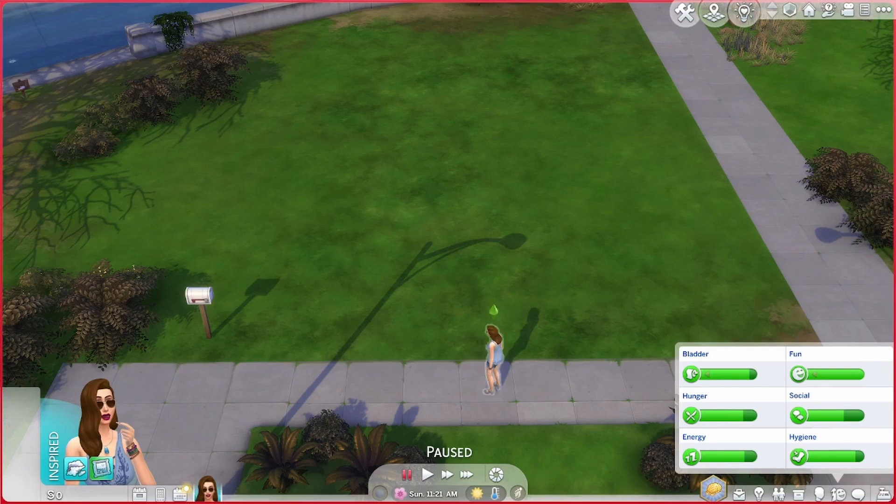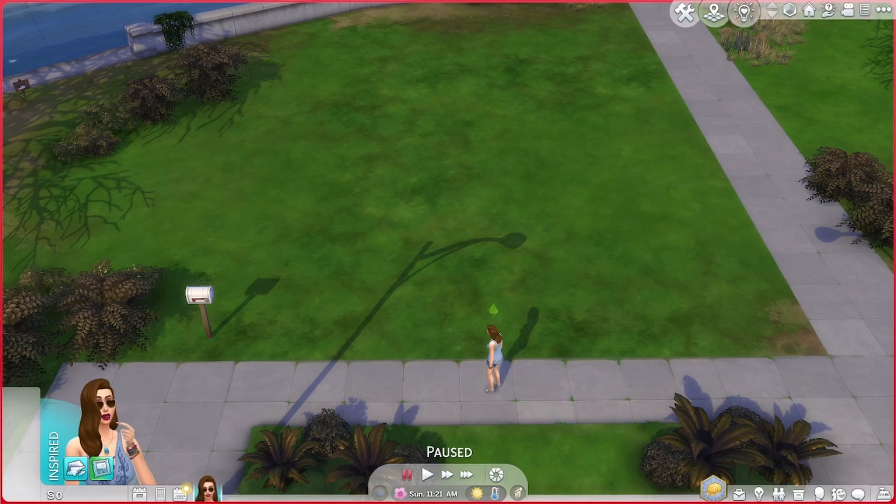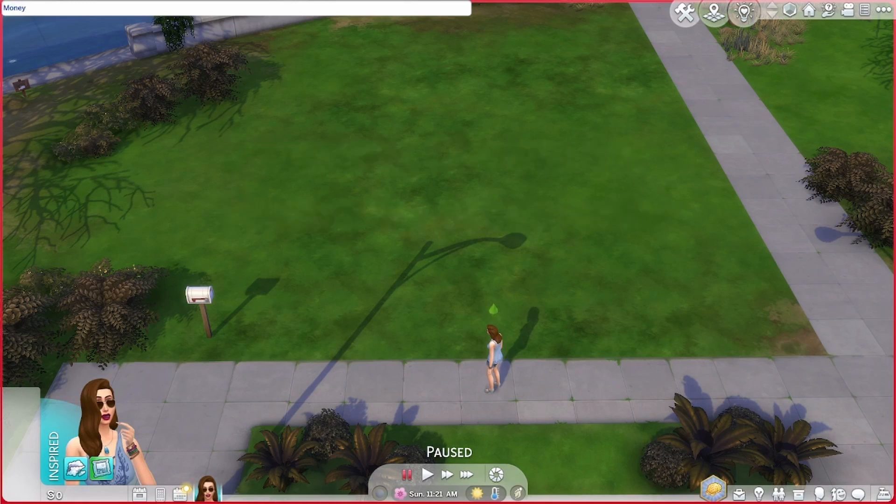The first thing you have to do is create a sim — she can have any aspiration. Then you have to buy an empty lot with whatever money was in her account. After that, you go straight away and type in the cheat code: Ctrl+Shift+C, then type 'money 0'. Now she has nothing. That's the first step.